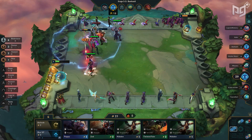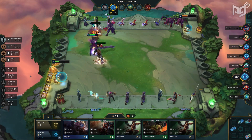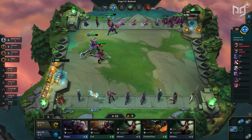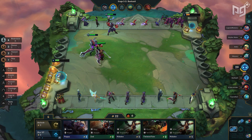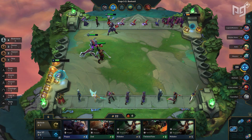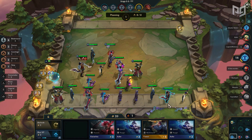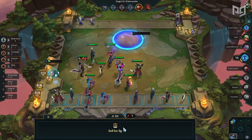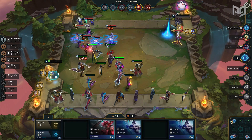The most important item Draven needs is Rapid Fire Cannon. This allows him to stay in a safe spot and not run into a dangerous position due to his short attack range. Once you have him in a safe spot with the RFC, we look for a damage item like Infinity Edge or Bloodthirster. Take care when deciding to build Bloodthirster and scout to see if enemies are running Red Buff or Morellonomicon, as those items will prevent your Draven from healing.